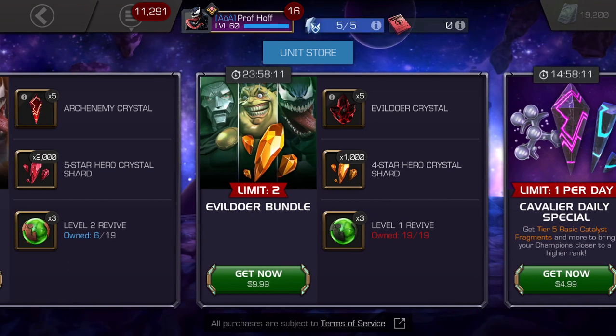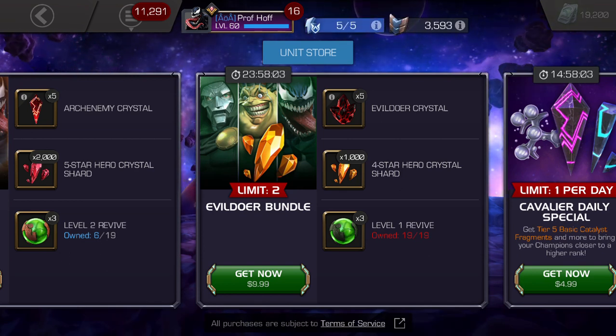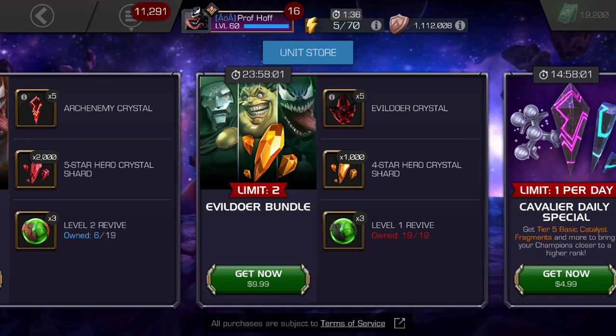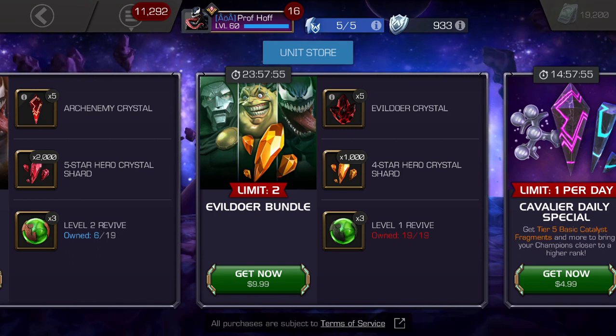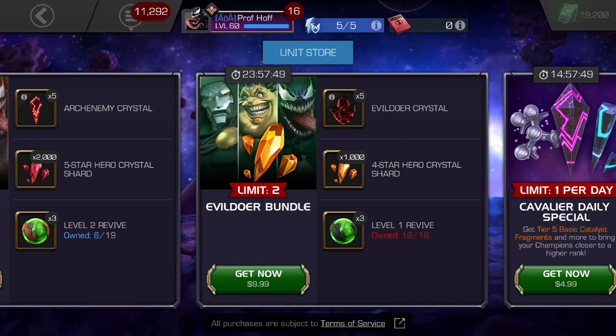Keep in mind, as I always say, $10 max for those of you who are really still going after four-star crystals. $10 max should get you a fully formed four-star plus multiple other benefits. Really five bucks per four-star is what you would consider to be at least a C grade in the common everyday of Marvel Contest of Champions.